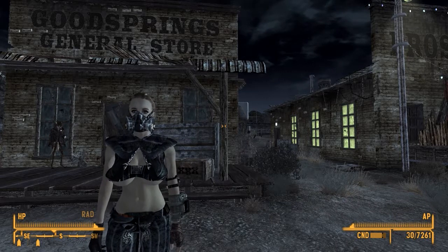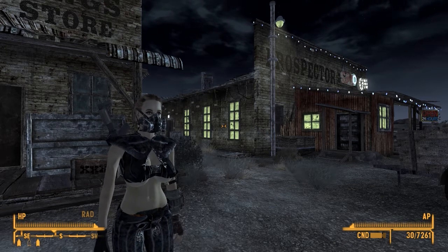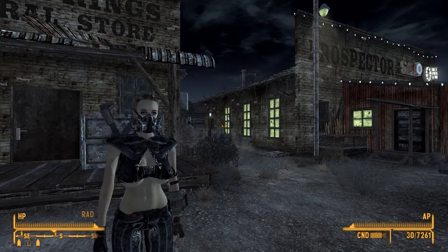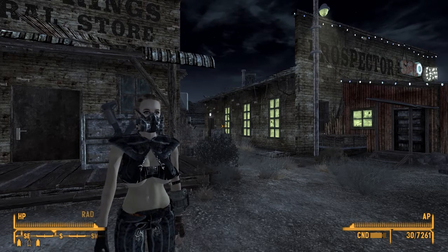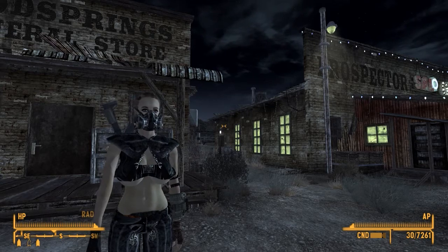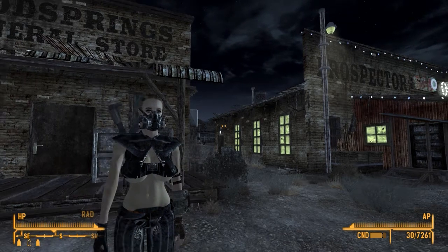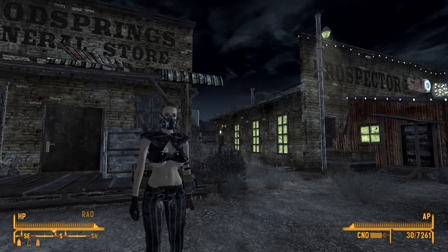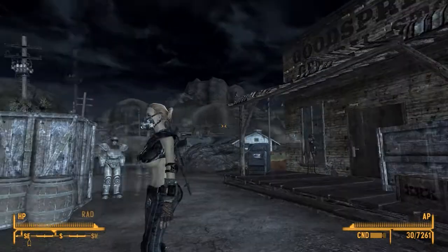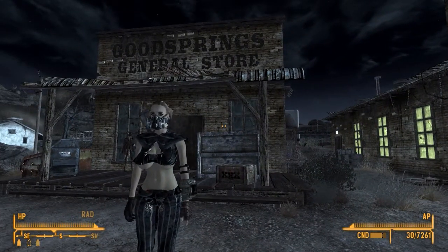Hey guys, welcome back to Wads of the Wasteland. Today I'll be bringing you guys the armor pack from Avion Pyre and Cyclops 207 — the Lone Wanderers Armor Pack in beta. My character is actually wearing one of the pieces from the pack, including one of the rebreathers.